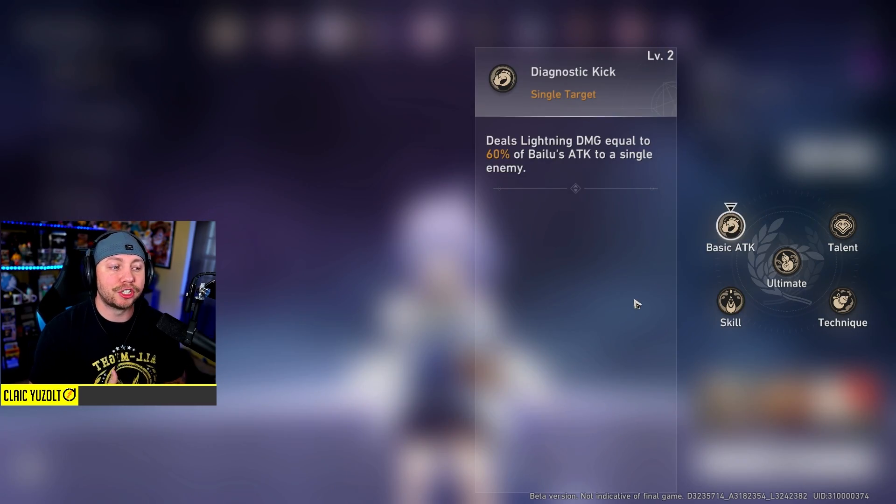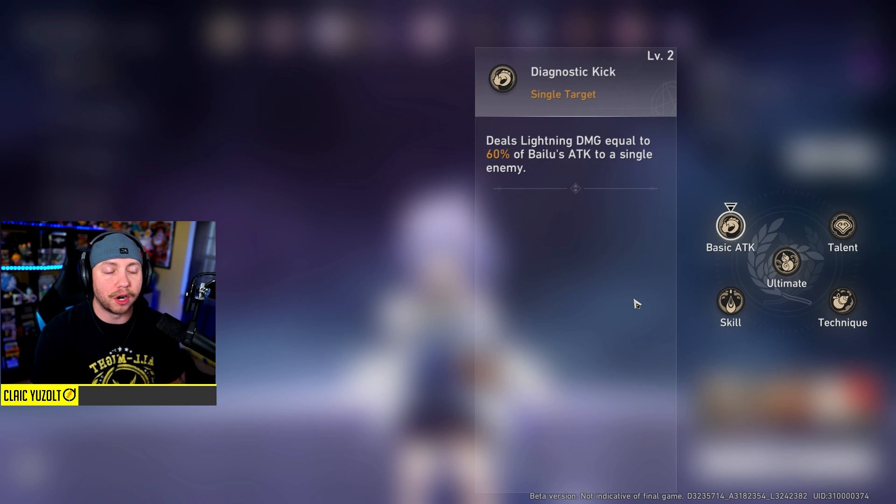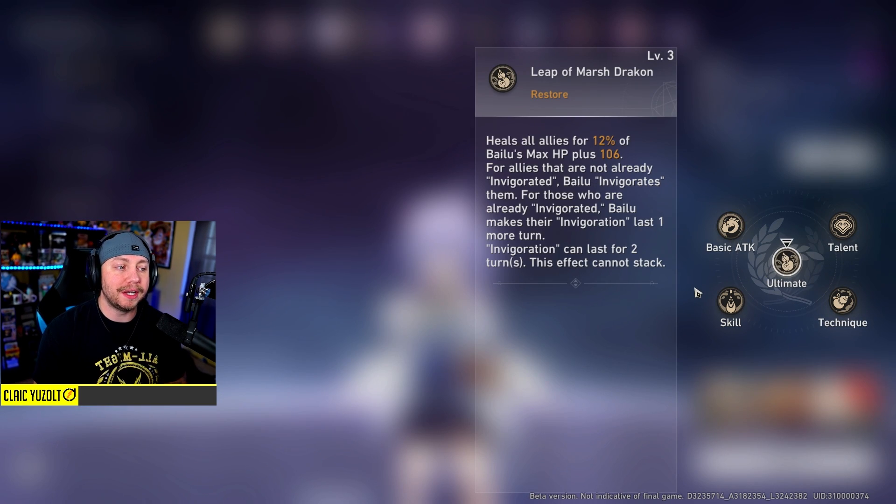Her basic attack deals lightning damage equal to her attack - it's not something I use very often since I'm usually using her to heal, but it's there if enemies have lightning weakness. Her ultimate is Leap of Marsh Draken: heals all allies by 12% of Bailu's max HP plus 106. For all allies not already invigorated, she will invigorate them; for those already invigorated, Bailu makes their invigoration last one more turn.